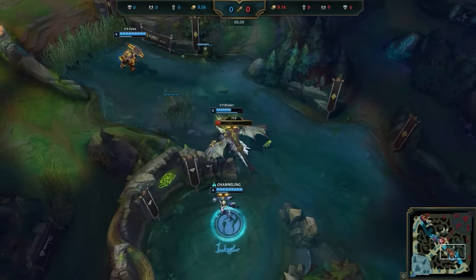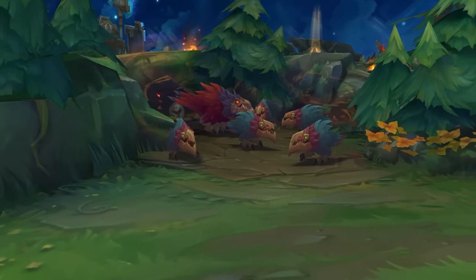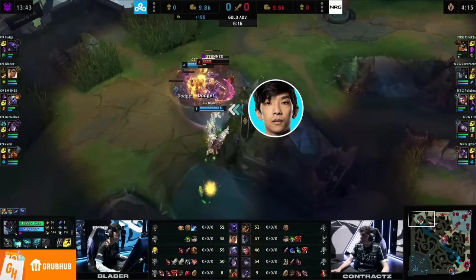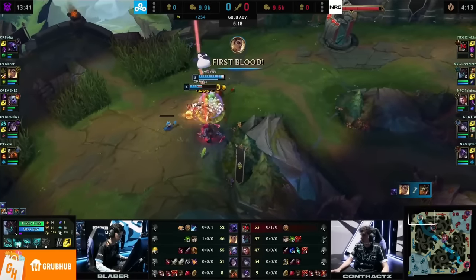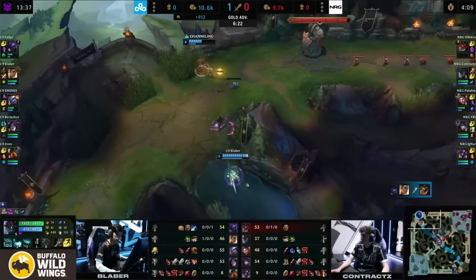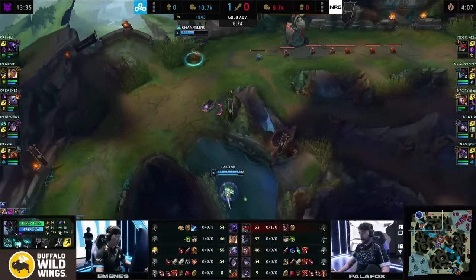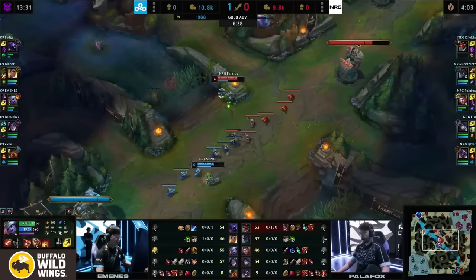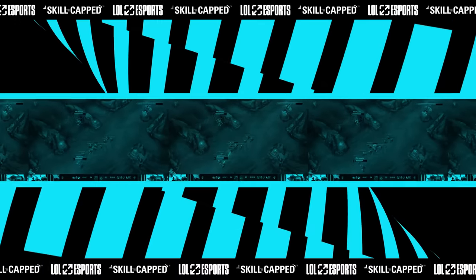Blaber has definitely got his early pathing down to a science, and a lot of his leads come from really understanding how to properly play around the Raptor camp. Understanding how to path around its respawns and how to abuse it for item or tempo leads is a big part as to why he dominates so many early games. Keep a close eye on Blaber's early routes at Worlds this year, and pay attention to how he plays around this super important camp. Thanks for watching.